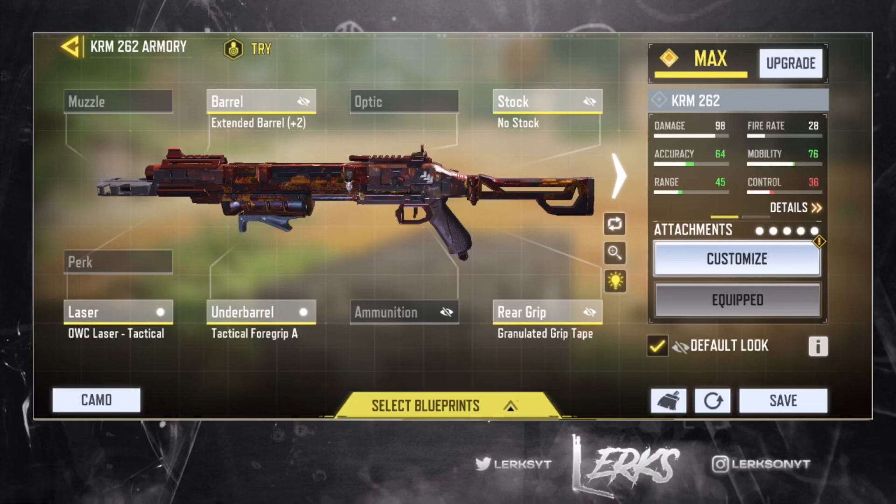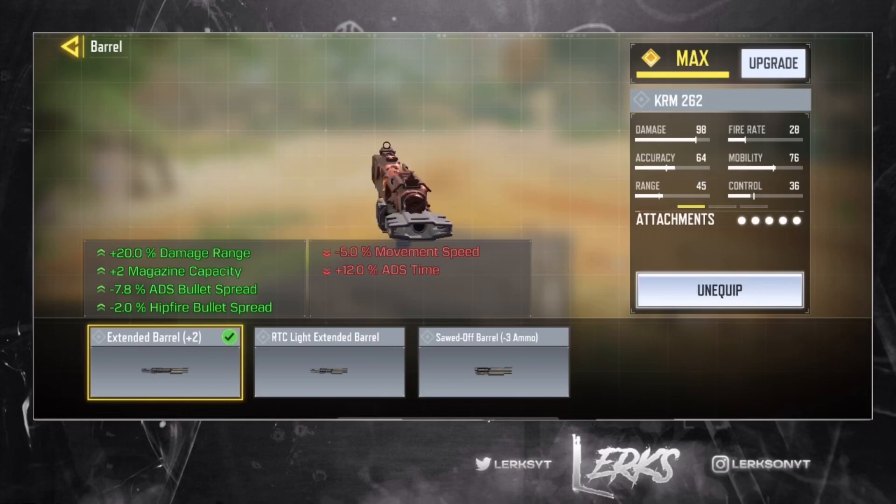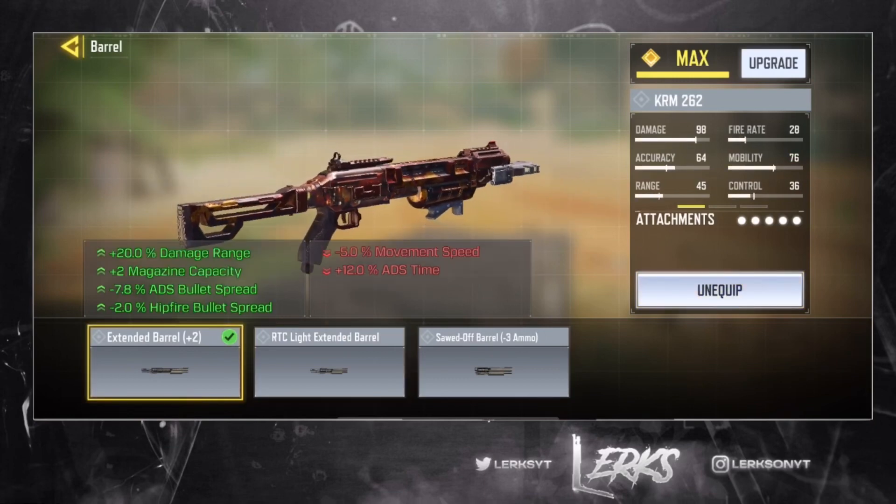This is the build we're actually going to be using and recommending for new players. For the first attachment, the barrel, we're using the Extended Barrel Plus 2. I know typically people would recommend the RTC Extended Light Barrel, but I just wanted to use this one and it definitely feels better.